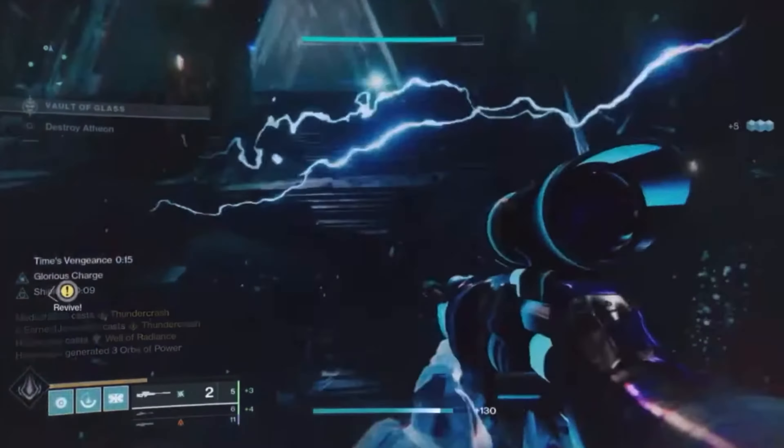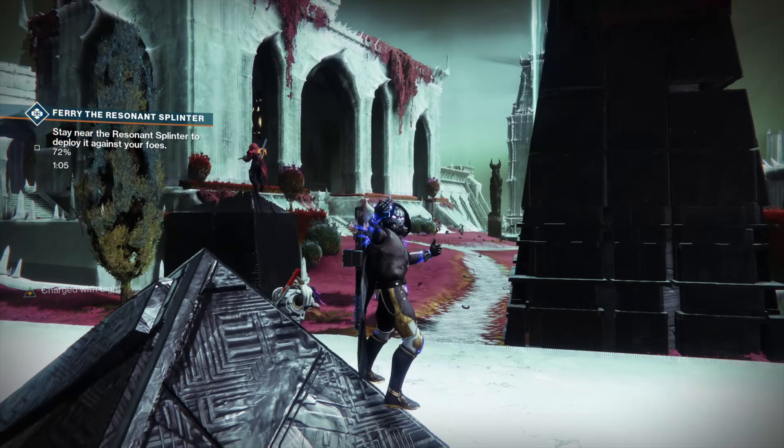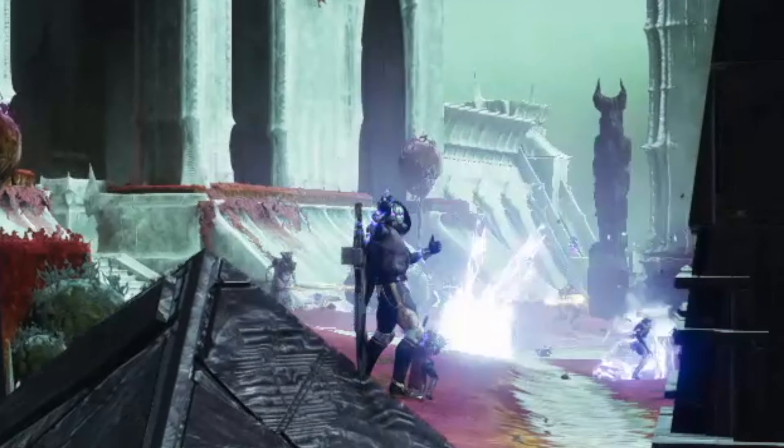You can also use a Thundercrash Titan with the Cuirass of the Falling Star exotic, as it still has great DPS which will be great for killing Atheon. I hope you found this video useful. Comment if you're going to do this farm, and make sure to like and subscribe for more Destiny 2 content. Thanks for watching.